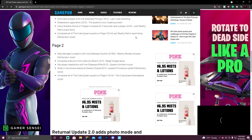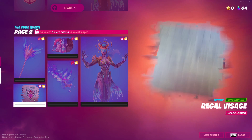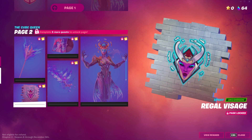The next quest is complete a bounty from the bounty board — you only have to complete one bounty and it unlocks a spray. It's pretty cool; I kind of like the light blue color on it, it looks pretty interesting.